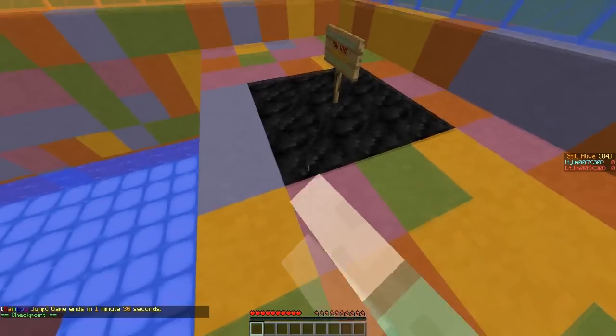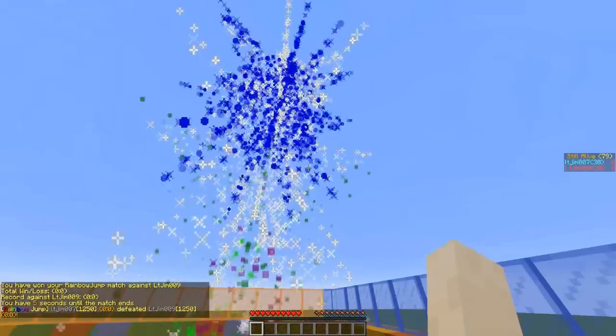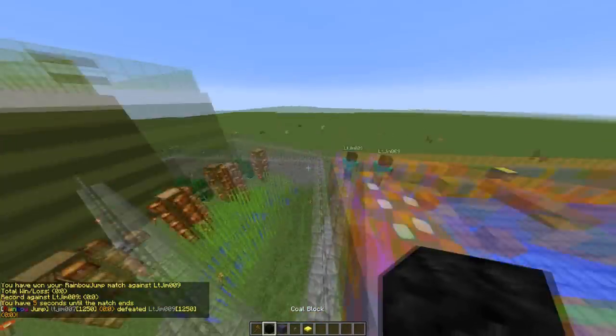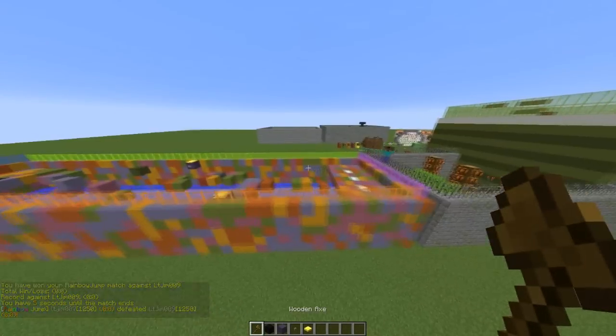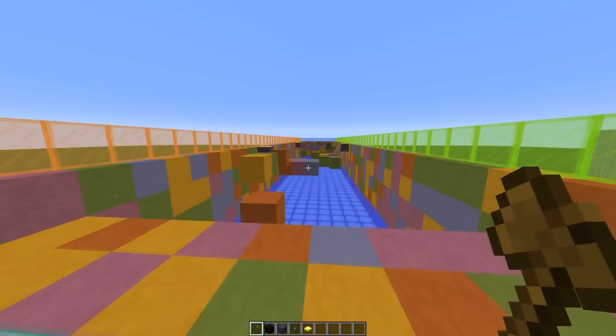When I hit this there will be fireworks and I will win. There we go — that's probably quite loud. Congratulations, yay I won! And it teleports me back saving my inventory. What an amazing plugin. So you're probably wondering how you set up an arena — I'm going to show you.